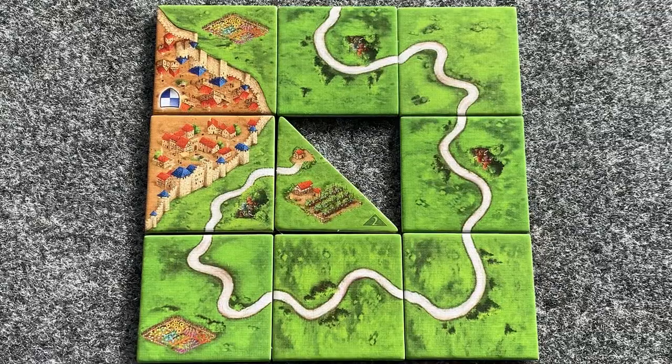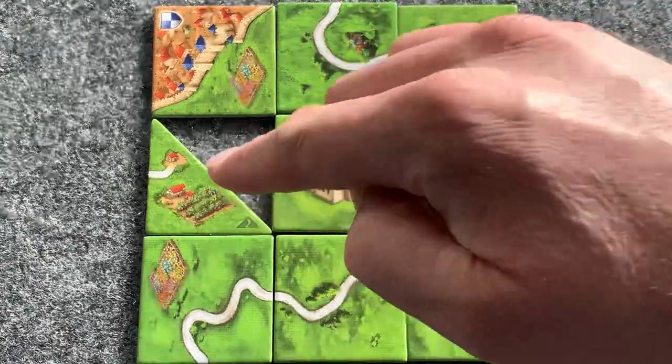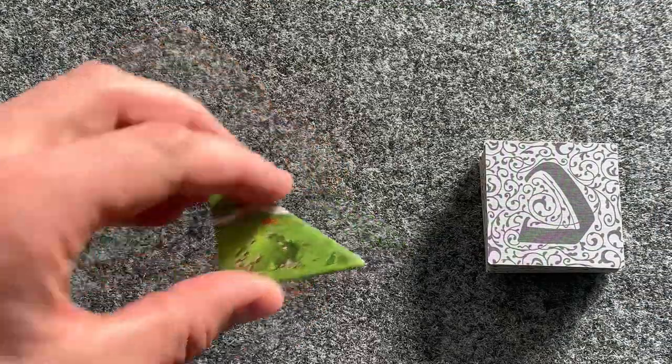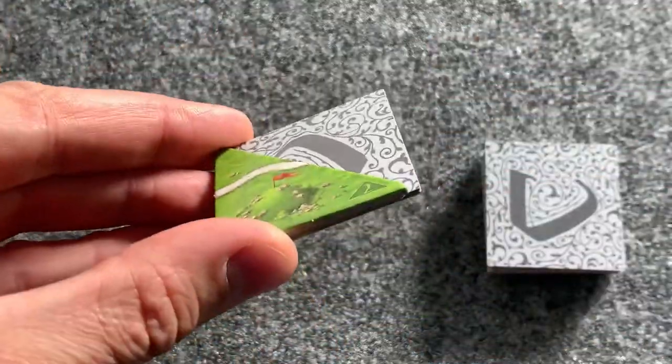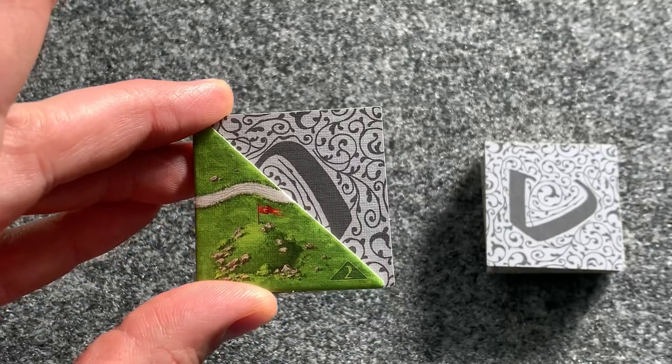Let's go over the expansion tiles. When a monastery is completed, a vineyard gives three extra points. If using a hill, first draw a tile from the usual stack and place it underneath. The other half can be filled later with another half tile, then place it according to the normal rules.